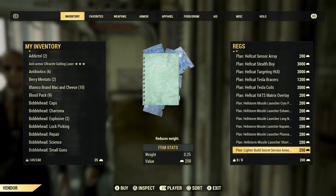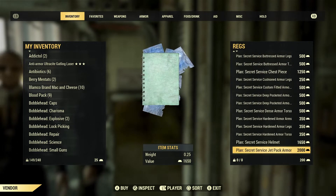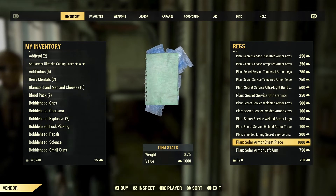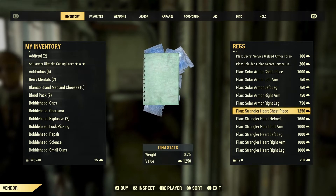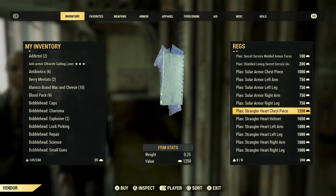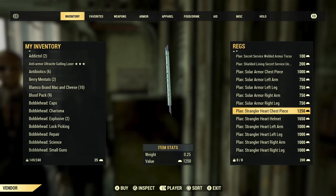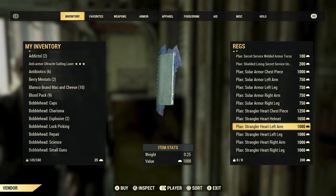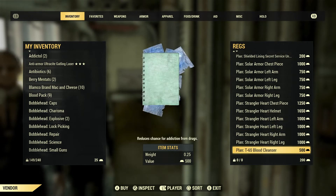The reason I wanted to cover everything together is that pretty much all the mods are exactly the same across armor types. Here you can see the Strangler Heart power armor — covered more thoroughly in a previous video — so I just want to show you the costs. The chest piece is 1250, the helmet is 1650, and the left arm, both legs, and right arm are all 1000 each.